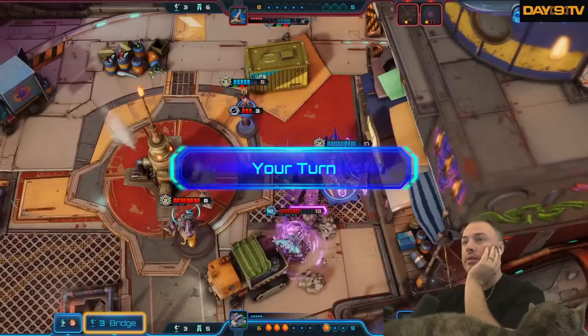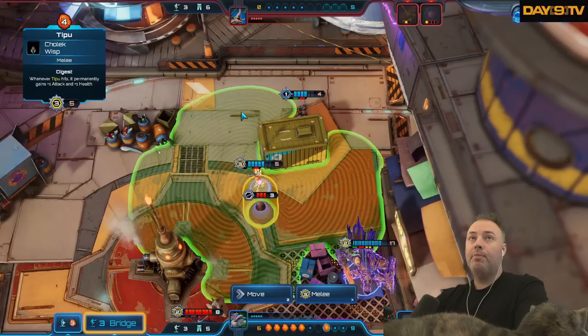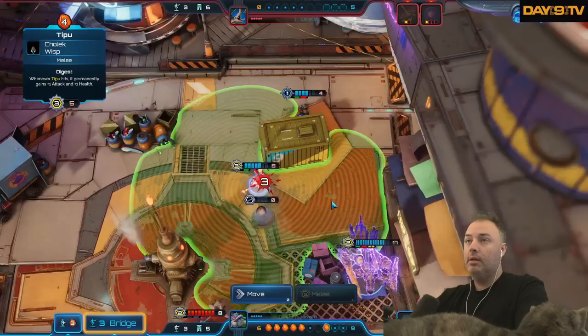Whenever Maximus damages a target, refresh its move — it says it right there. Gains invulnerable for a turn. Tipu — whenever it attacks, permanently gains plus one attack, plus one health. I'm absolutely going to melee the mine and move with cover onto this side.